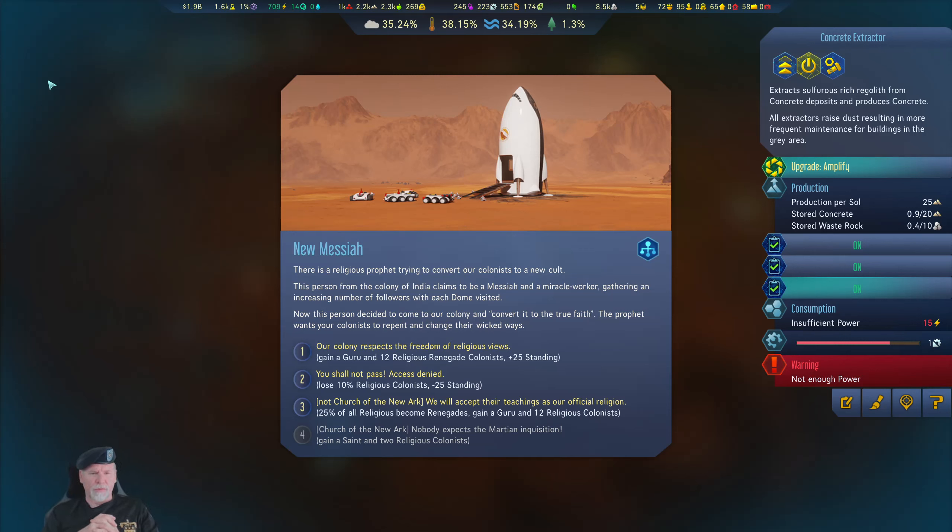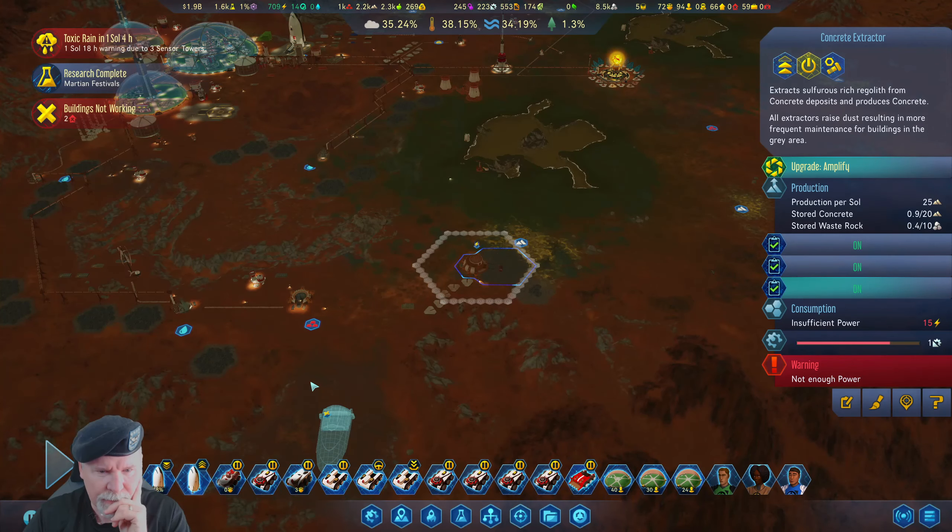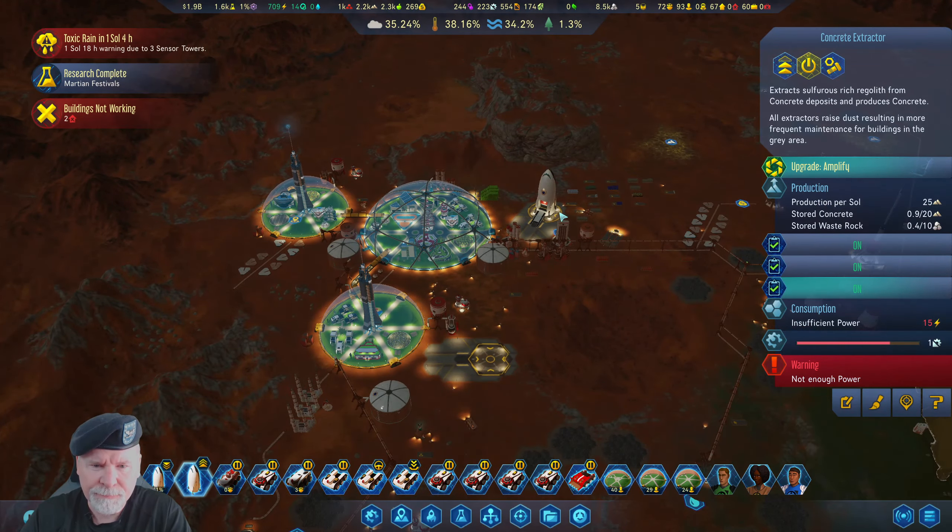Research complete. New Messiah — there is a religious prophet trying to convert our colonists to an occult. This person from the colony of India claims to be the Messiah and a miracle worker who wants our colonists to repent. We don't want to become the Church of the New Ark — we'll take the minus 25% standing. Unreligious and religious, that's okay, we'll lose some guys but I still want to be able to bring guys in.